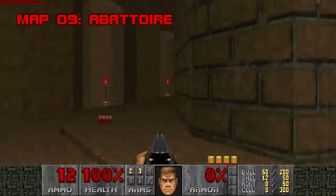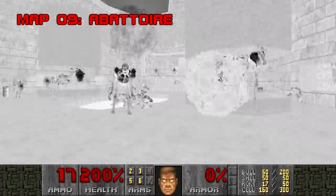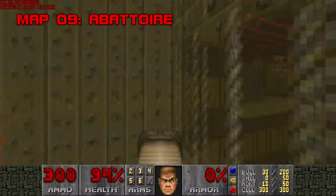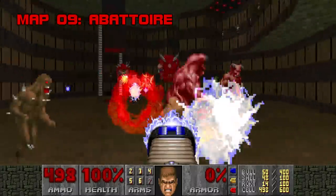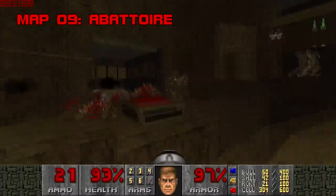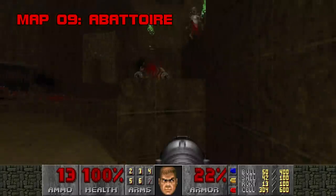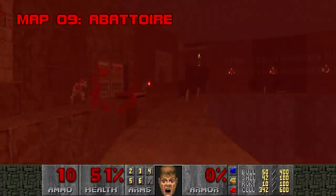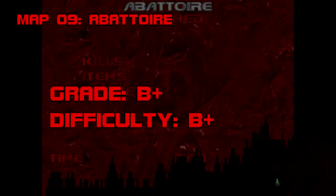Map 9: Abattoir. This is where it starts to hit the fan difficulty-wise. With the invincibility, the blue key room with the crusher teleporters is a piece of cake. Behind the blue door you'll find the next two keys. Through the multicolored barge, you take a teleporter to a big room full of plasma fodder, followed by one of the most Plutonia arenas in Plutonia — caged chaingunners, four mancubi and revenants in corners, and when you go in, the door locks behind you. I still have scars from when this level ended my first Plutonia campaign — I was ten years old playing keyboard only. Abattoir is tight, sadistic, and misspelled. Grade: B+. Difficulty: B+.